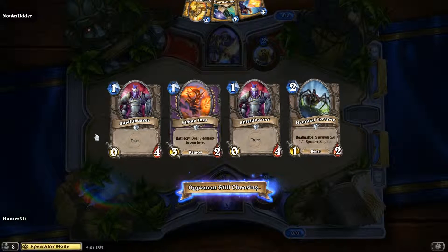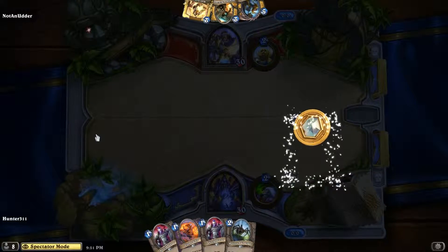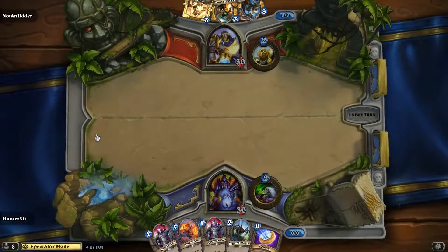So we got Hunter, as we see, is going to do his Zoolock. And Pete looks like he's going control with that hand. He's got a high mana hand, but this is the pally deck that he was just working on. We'll see how it turns out.